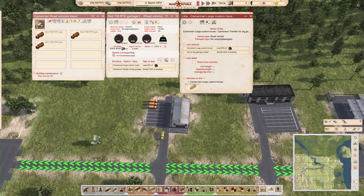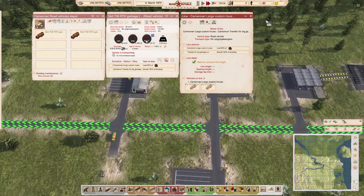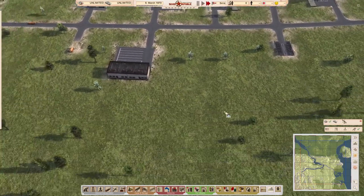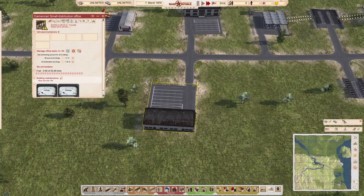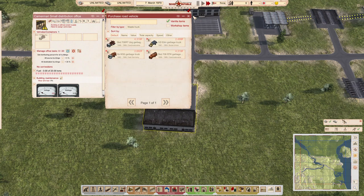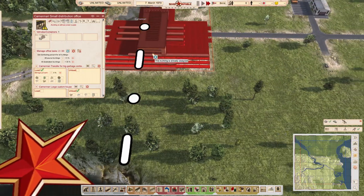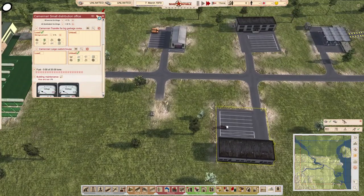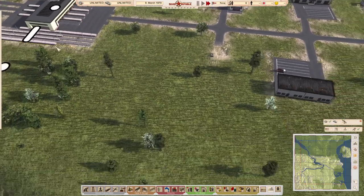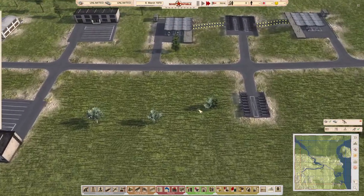We'll get two of those trucks going with line spacing set. Then we'll buy one big truck, put that in here, and its job is going to be to pick up anything from this post and deliver it to the customs post. It's going to take a little while because the loading speed at the customs point is pretty slow, so I'll let it run and show you what happens when we finally get deliveries to this small building.